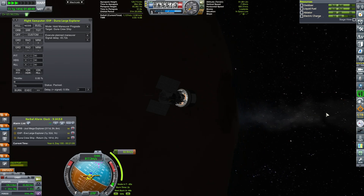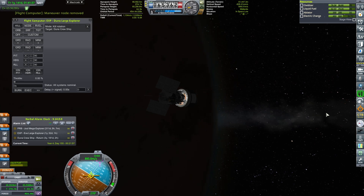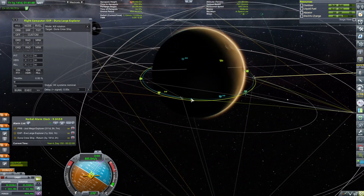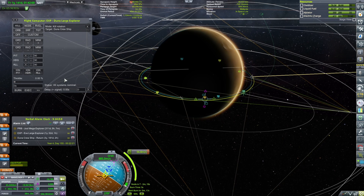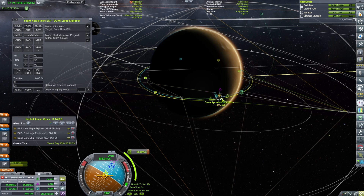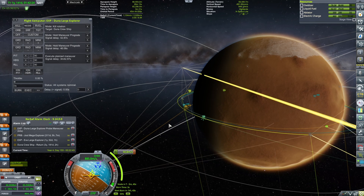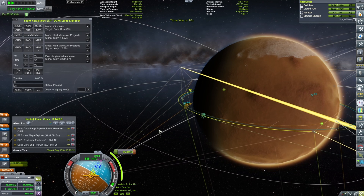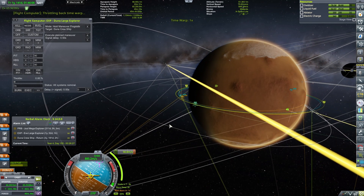One minute. I'm just doing this gently. There we go — beautiful. The next order of business will be to add a maneuver node to deorbit this thing. We have queued it up, and hopefully at some point we will have communication. The burn will be in three minutes and 37 seconds, so we just have to hold maneuver prograde, and then we will be performing the deorbit maneuver.